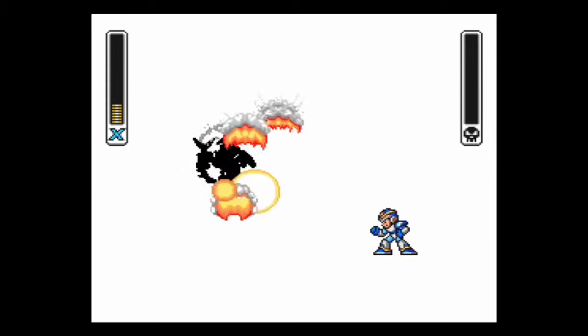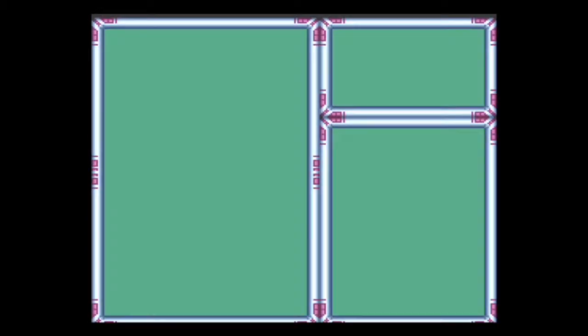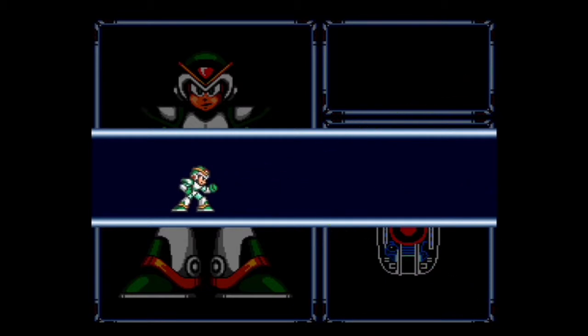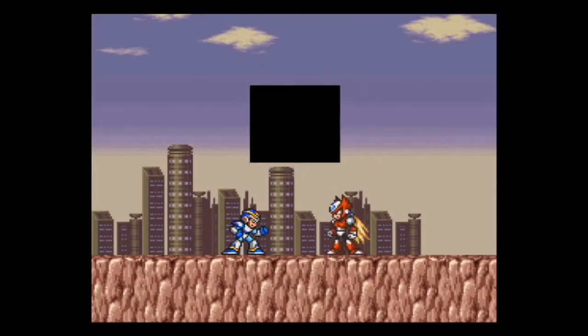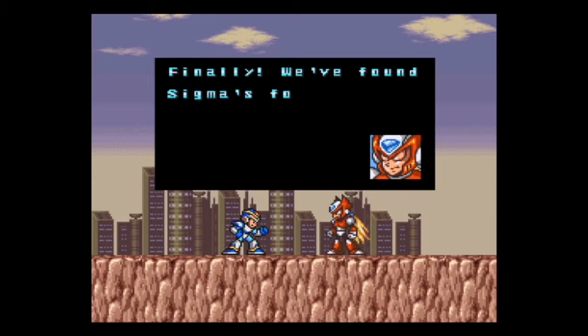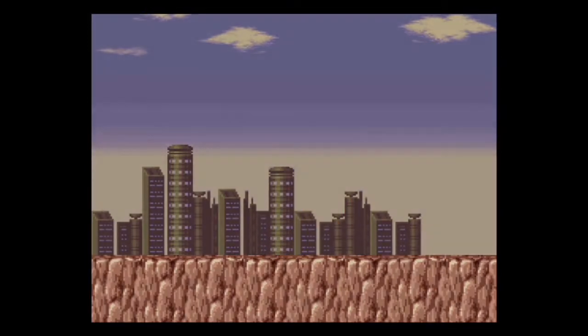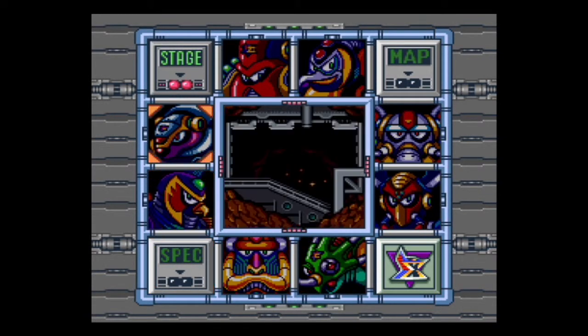That guy's the hardest boss in the game. The boss whose special weapon he's weak against is Storm Eagle, which we've already destroyed. His weapon is fairly useful — when you charge it up with the arm upgrade, it allows you to be invisible for a few seconds and bypass enemies. Very handy in part of Sigma's first stage. Anyways, there's a small cutscene now — we've finally found Sigma's Fortress. Let's go put an end to his war against the humans.